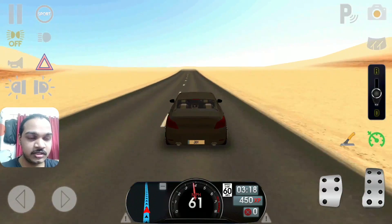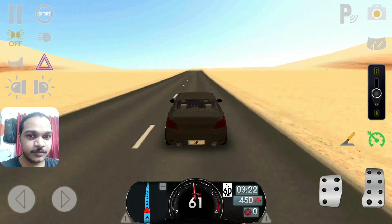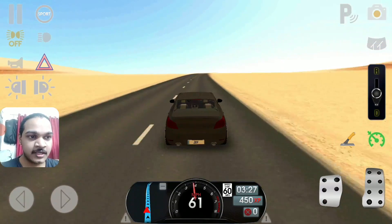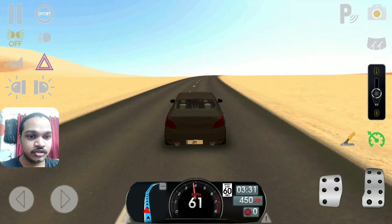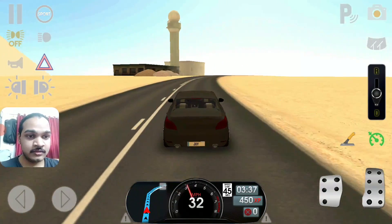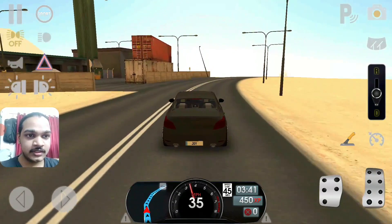Everything looks completely empty on the road. Still I'm driving straight up ahead. I see only just a road, but there's a bunch of sand on either side. Just keep driving straight up ahead. All I need to do is focus and not get distracted. I focus on the signal.